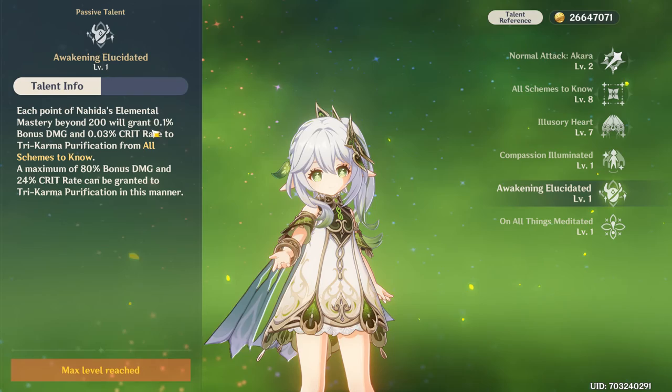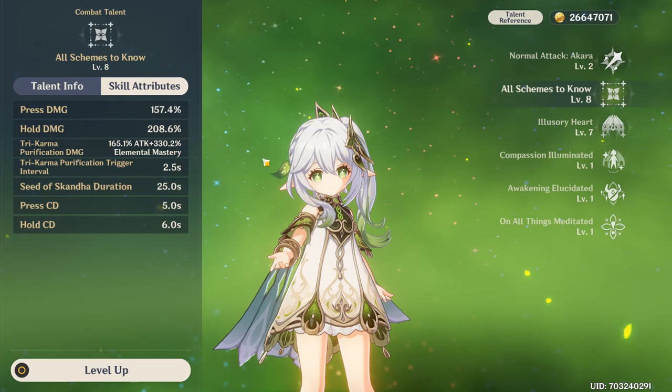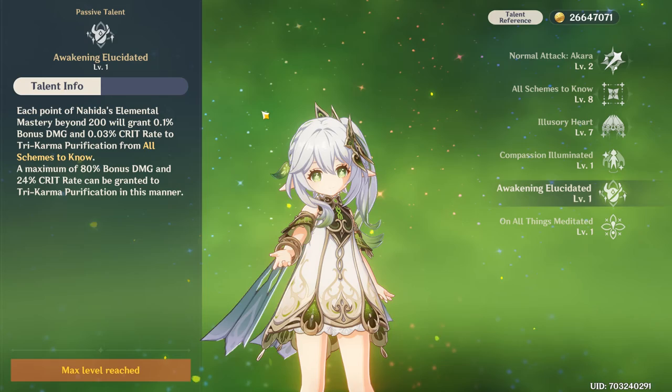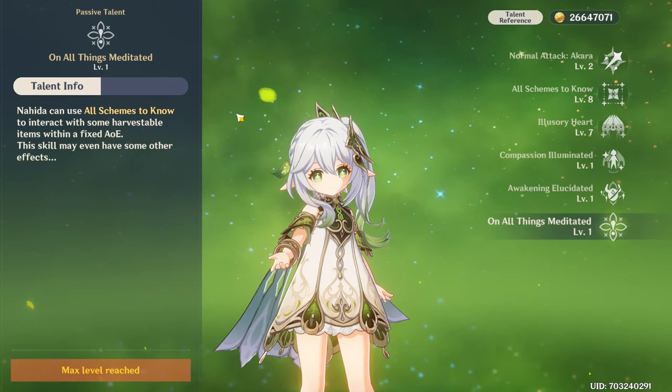Her second passive, Awakening Elucidated, lets Nahida gain more damage based on her elemental mastery. Every point beyond 200 grants her 0.1% bonus damage and 0.03% more crit rate on her elemental skill debuff damage. If you reach 1000 elemental mastery, you deal the maximum amount — 80% bonus damage and 25% more crit rate.